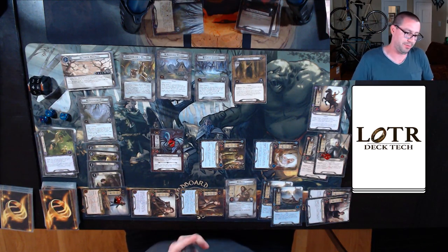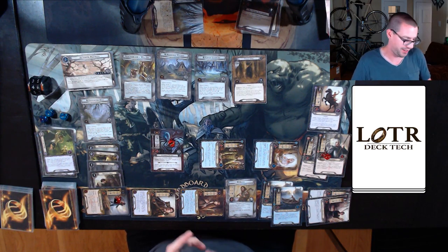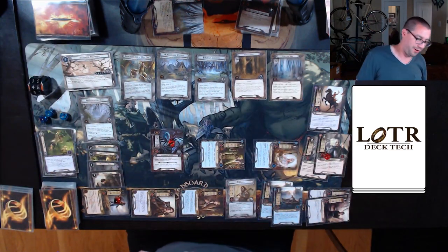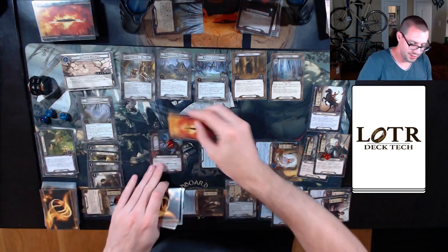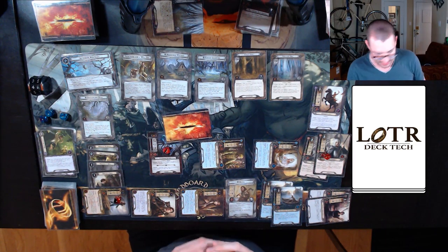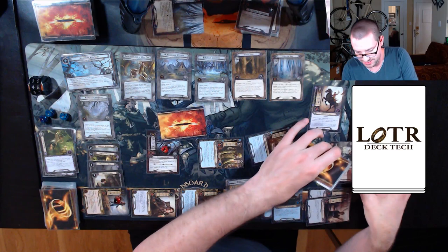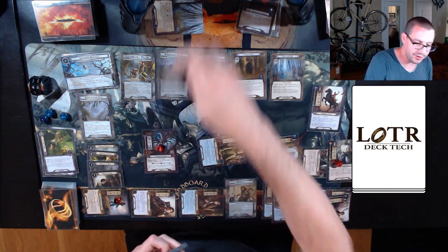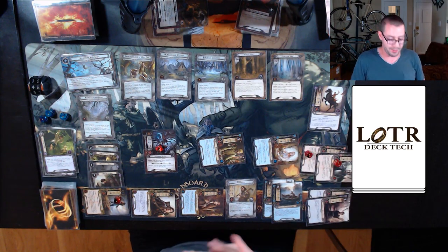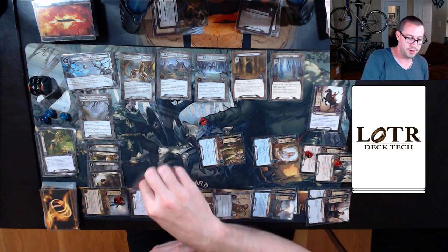I take no damage. Then I grab a second encounter set and shuffle that into the deck — obviously shuffling twice every time you advance a quest stage is just all sorts of fun. I have to reveal one encounter card per player, which thankfully is just me. Can't play Gandalf next round because of that treachery. We reveal another Twilight Hall. We've moved on to 2B, which makes spiders surge. But I can reduce my threat now, which is always good. This spider is swinging in for four — I will defend with an Honor Guard. Shadow: defender cannot ready this round. I'll use the other Honor Guard to prevent one damage.